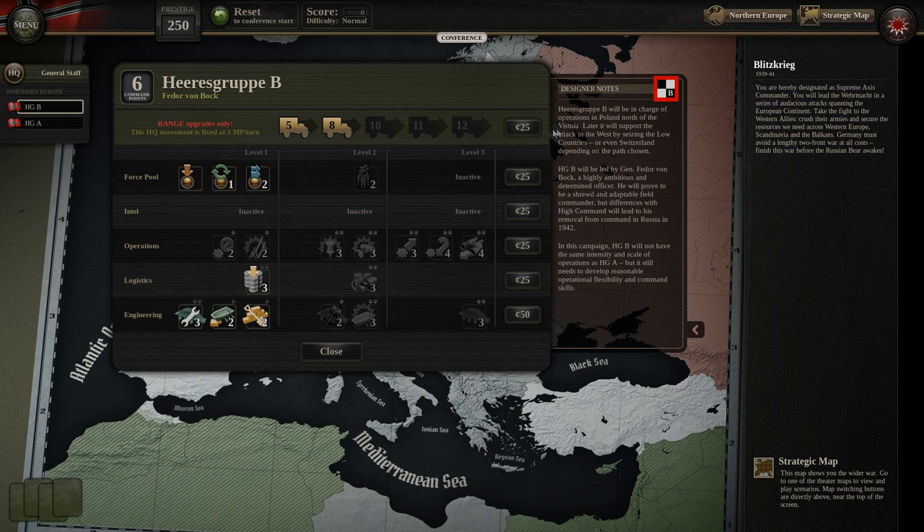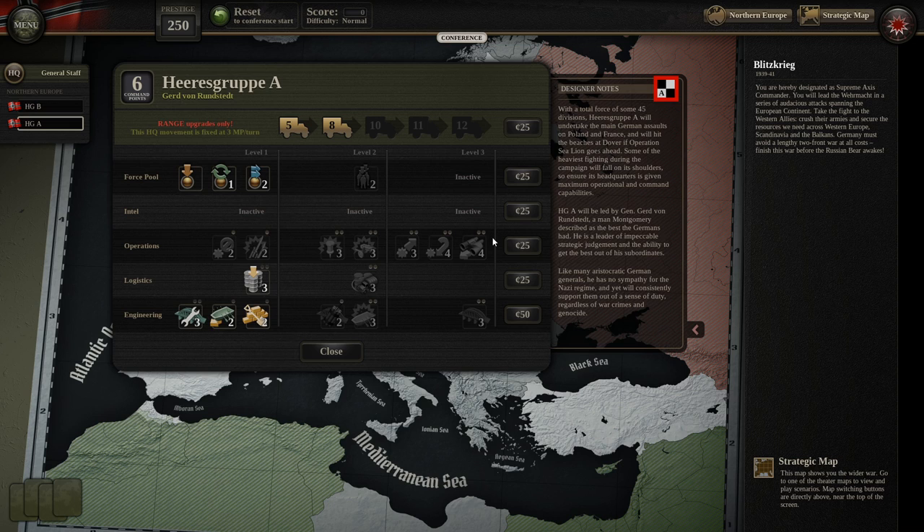Heeresgruppe B will be in charge of operations in Poland north of the Vistula River, later supporting the attack in the west by seizing the Low Countries. It's led by General Fieder von Bach — a highly ambitious and determined officer, shrewd and adaptable, though differences with high command will lead to his removal in Russia in 1942. Heeresgruppe A, with some 45 divisions, will undertake the main German assaults on Poland and France. It's led by Gerhard von Rundstedt, whom Montgomery described as the best the Germans had — a leader of impeccable strategic judgment.